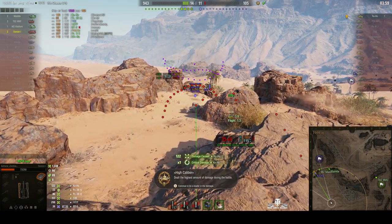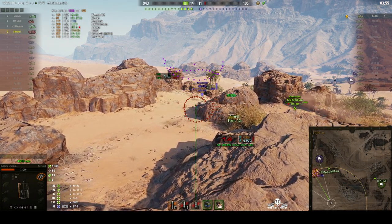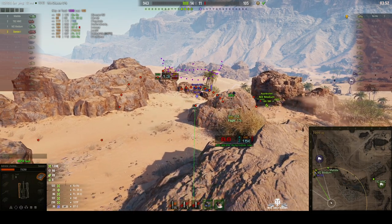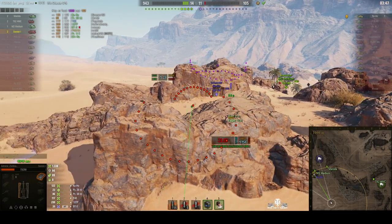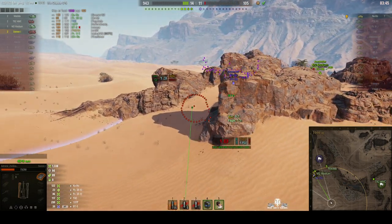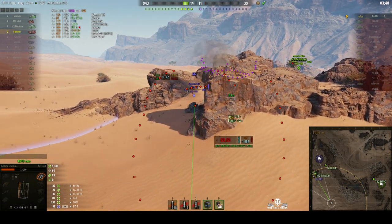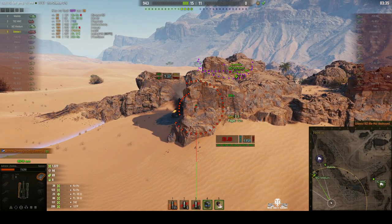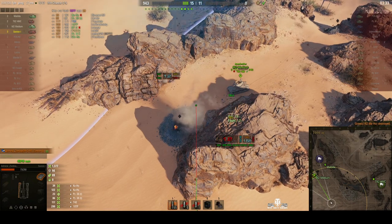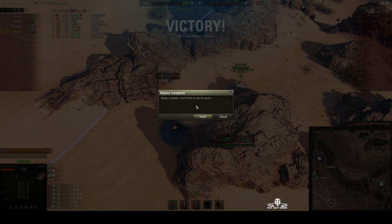Good shot right into the back of the Kiho — that makes him a one-shot. The M2 medium is coming up. Another round is out — it went long, he pulled back just in time. The M2 medium has got him. The Kiho's backing away. Can Admiral Zombie get a round into him? Round's out — yes! Wins the game!